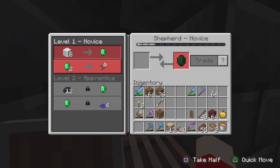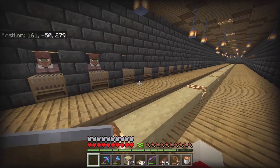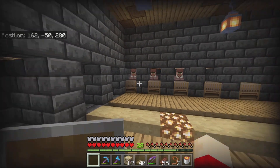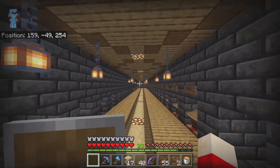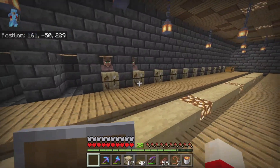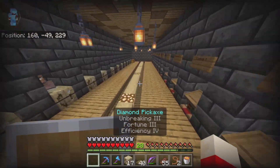I've got some looms in here for wool trades — 18 emeralds gets you one emerald each. I have 10 of them, so that's good. I also got some fletchers around here and I'm going to be filling in the rest of the slots.